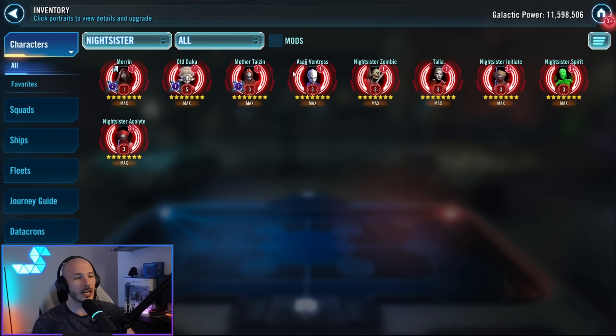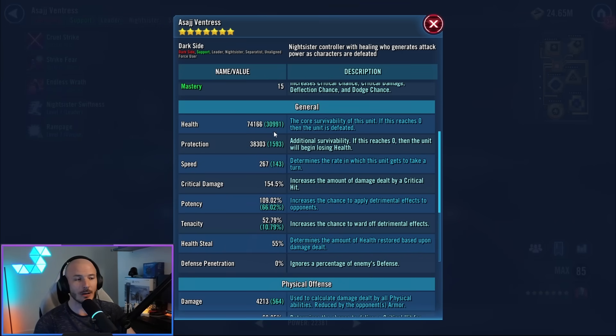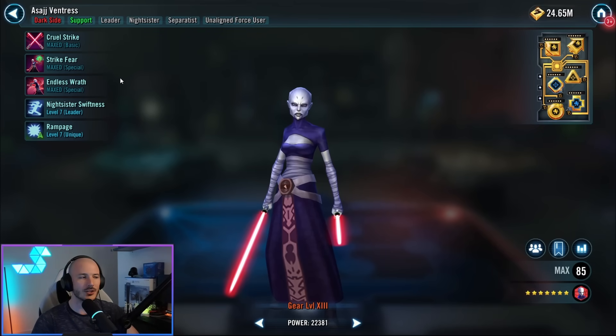I used Asajj. I have no Zetas on Asajj. I just went for health and potency sets on her. I didn't care about her damage output because I'm not running Rampage, and honestly most of the damage gets dealt by plague, so you don't really have to worry about it. That's why I decided to go for potency on her — so that we can try and land additional plagues when we use our special attacks, potentially land the stun that comes from her basic, and of course you've got defense down on her special as well. Potency is actually quite useful for her.